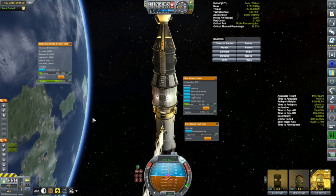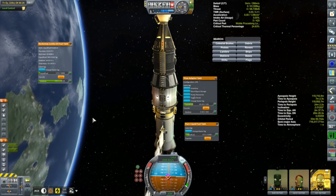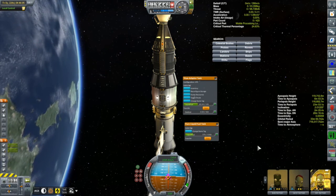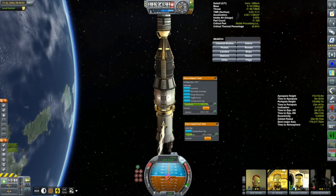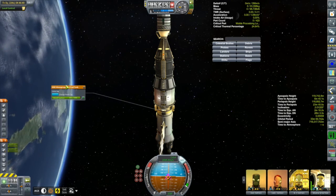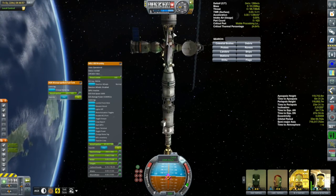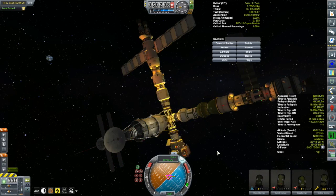I'm discovering here that I don't have the fuel to refuel the Korion and send it off on another mission, so I'm going to have to send up a supply mission. But right now the VAB is completely dedicated towards pumping out vessels for my Eve window and my Moho window, coming up in the next 20 to 30 days. So these folks are just going to have to cool their heels for a while — they're comfortable, they have lots of space and snacks.